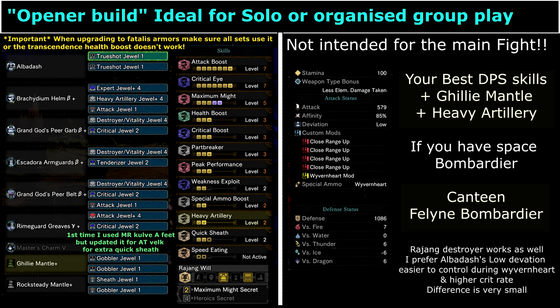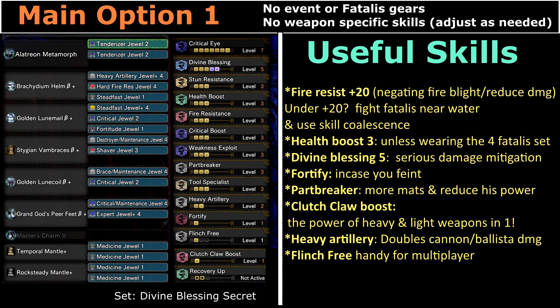Eating for Feline Bombardier will increase damage you deal from the cannons and ballista. Then I made a second set which was my main set. You'll want this to be a good balance of damage and survival skills. There are several skills I found really helpful in builds. Fire Resist plus 20 is helpful in negating fire blight and reducing some damage. If you're not using plus 20, then make sure you fight Fatalis near water and you can make use of the skill Coalescence — that way if you get fire blight you only need to roll once in the water to remove it. Health Boost plus 3: unless you're wearing the full Fatalis set you'll want as much health as possible.